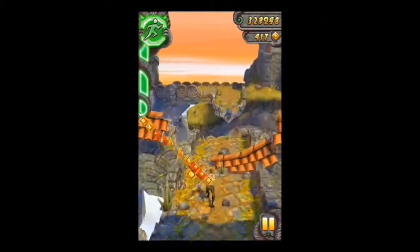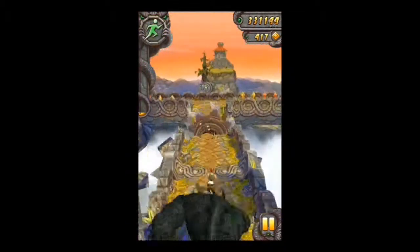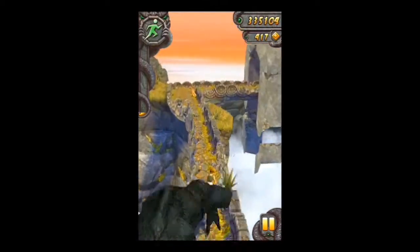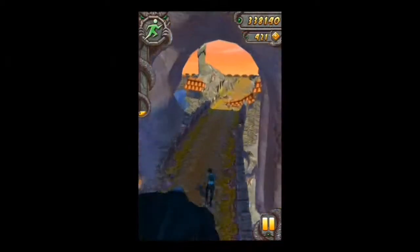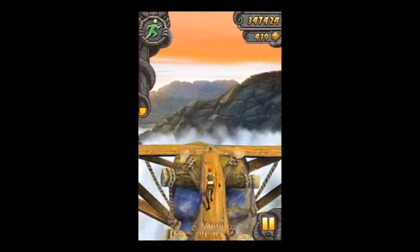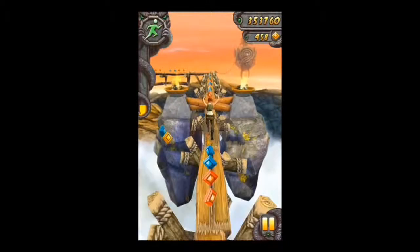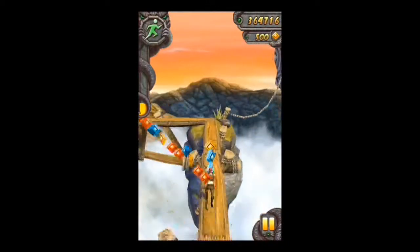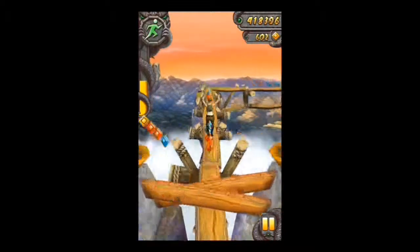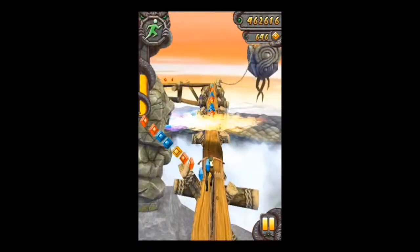The chasing demon monkey is pretty keen for you not to steal the artifact. If you bump into obstacles the monkey gains distance on you, and if you hit twice in close timing he will actually kill you. It's a bit tight but we're running again. I like the original Temple Run, but this adds a whole new dimension to it.